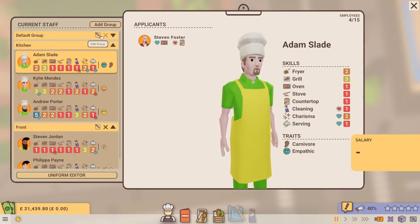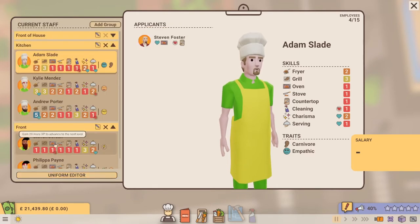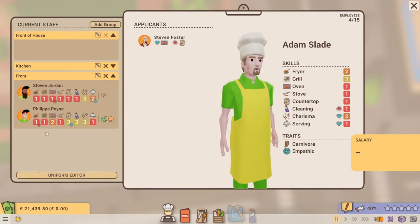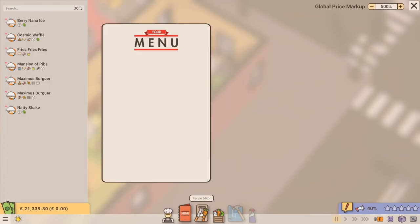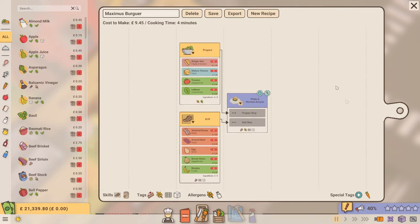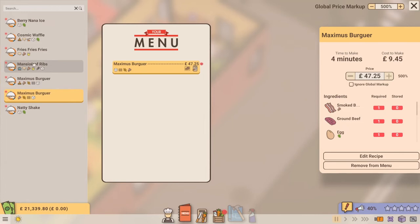I can't get rid of the default group, which is a bit annoying, but I can rename it. So we'll consolidate - just keep the groups we need. Now we need a menu. We're going to be serving fast food. What does this recipe require? The Maximus Burger requires a prep table and a grill - that's all, so we can definitely put that on the menu. Fries just need frying. The Mansion of Ribs, unfortunately, requires a stove which we don't have.